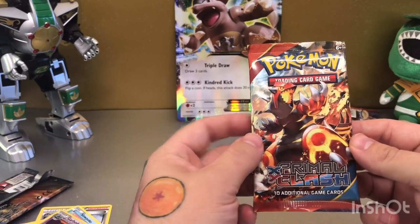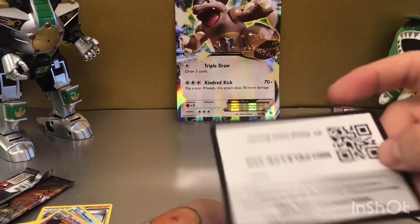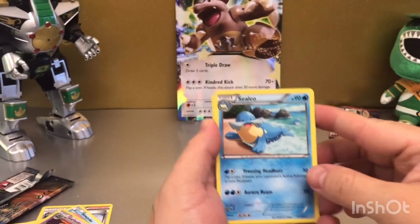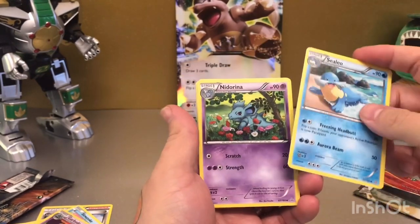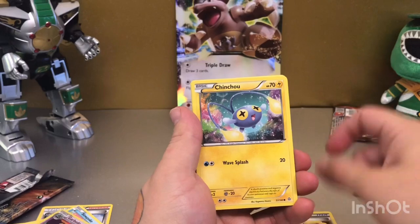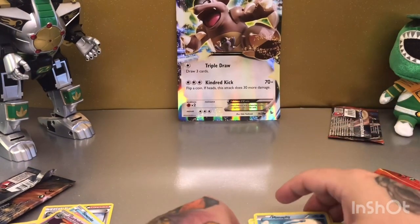Last packet from the GangaScan set — Primal Clash. Another code card for you guys, free from the bank again I'm hoping. Sealeo, Knit Arena, Groudon Spirit Link, Knit Around, Clamperl, Solrock, Corsola, Mudkip, reverse holo trainer card, and a Manaphy — very nice, all in all pretty good.